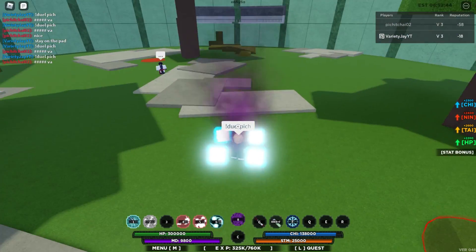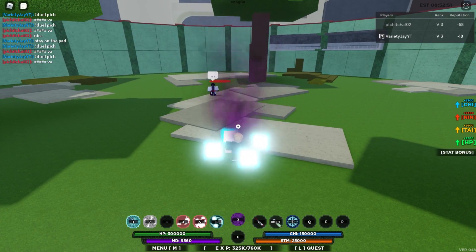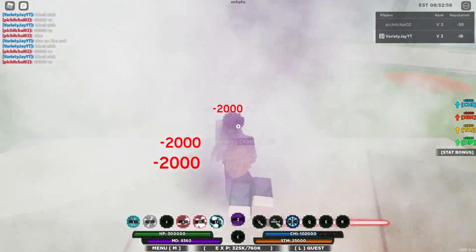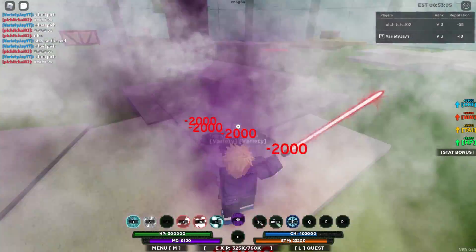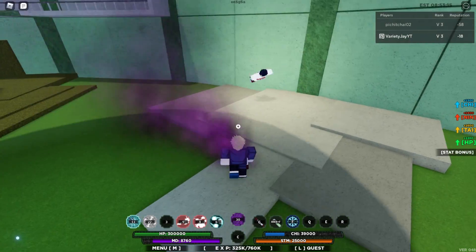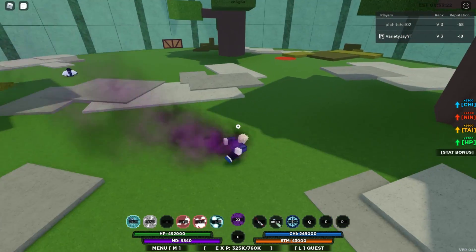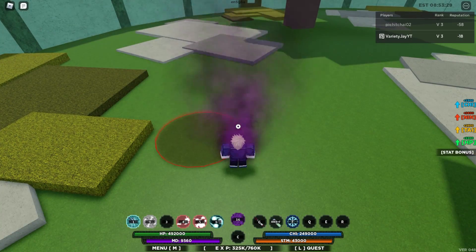This combo takes no bloodline slots, so if you have a third bloodline you could add it to make this extremely overpowered. Go into Frost Fire's first ability mode, use Stream Dash into them, use Fog Dissolution, do an auto combo, Ember Chi Blade, another auto combo, back into Steam, Demonic Spirit stun, another auto combo, Senko Storm, another auto combo, Shuriken Rush, then Steam Dash into them again. As you can see it is a one-shot. Done in the right order you can make this almost an infinite combo.